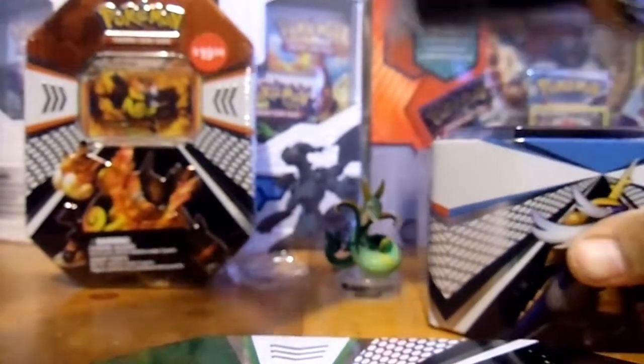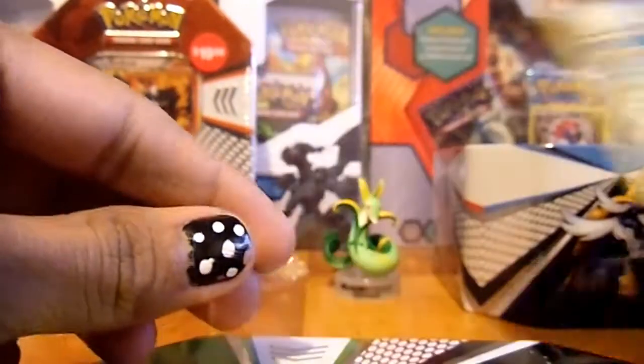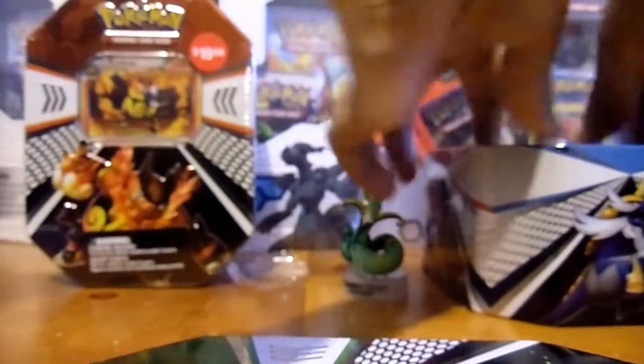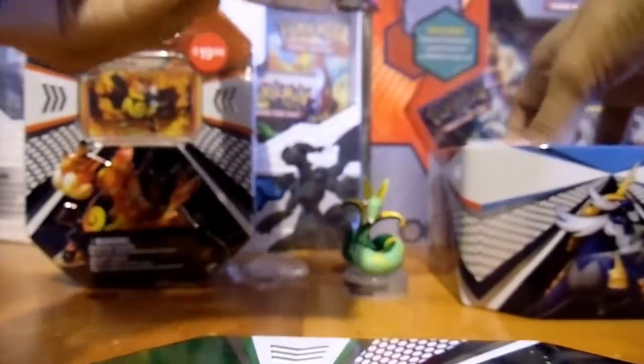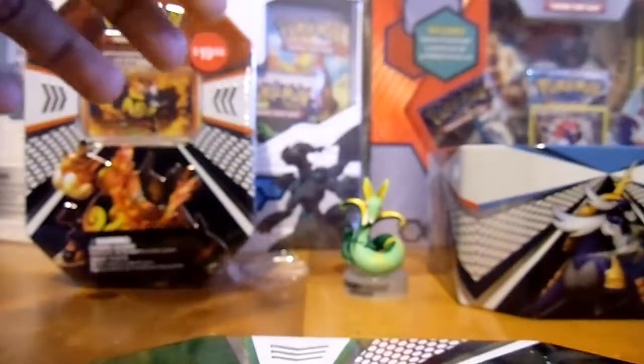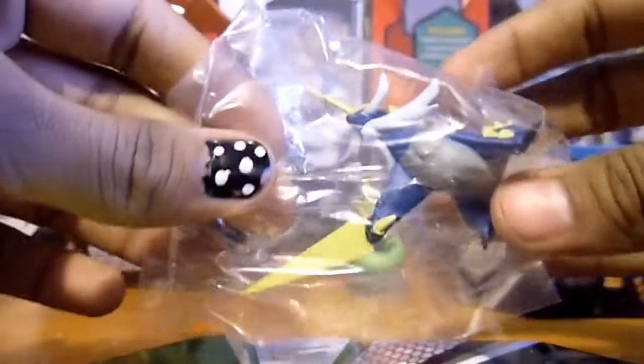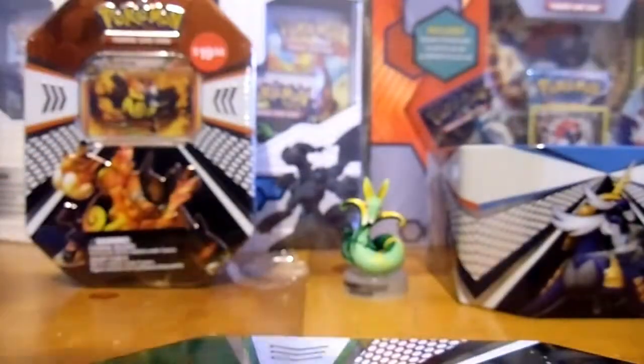Oh god, this one's packed. Okay, so here's our promo - this ability Samurott from Black and White. The code card, and of course the five booster packs: Call of Legends, Triumphant, two Emerging Powers, and a Black and White. Here's a Samurott toy. Very amazing. I'll get that open and put him next to his superior so you guys can see.